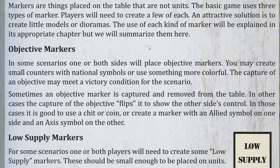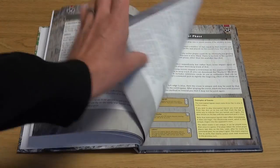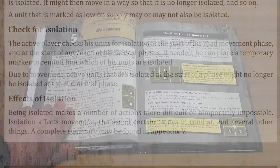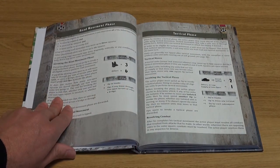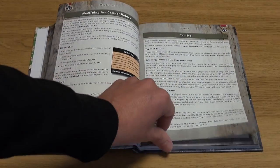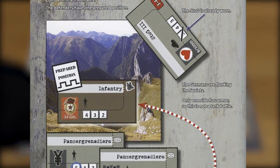Chapter 3 covers all the basic concepts and phases of play that make up a full game. Supply is an important part of Rommel and players should read this chapter regarding this with care. As it should be in a game encompassing motorised combat, the movement phase is extensive and well covered. The combat rules are equally extensive covering artillery, tank battles and air strikes, with a very helpful combat example provided to help you understand the system.